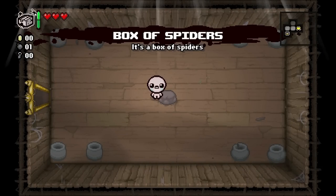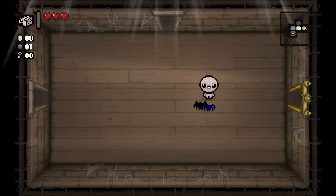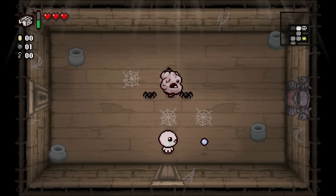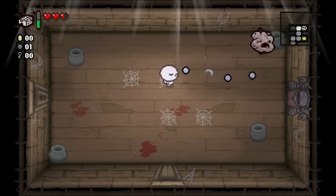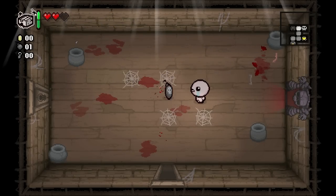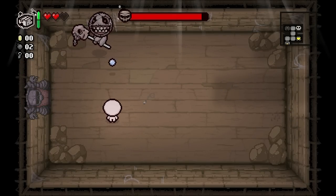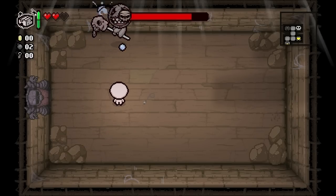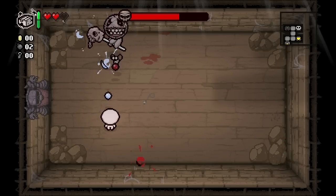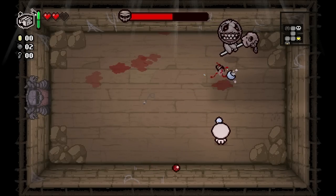What is this - Box of Spiders? It's a use item that just creates blue spiders. So we want to unlock the Blue Baby, which means we need to kill Mom 10 times. Unfortunately last episode we did kill Satan but it didn't count as a Mom kill because we skipped past Mom using that Joker card. But we did get Mom's Knife, so hopefully we'll see that in this round - it's definitely a power item.